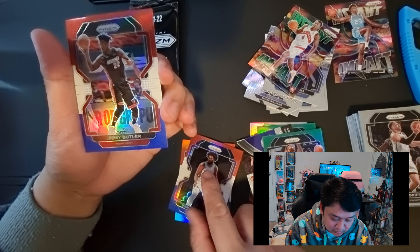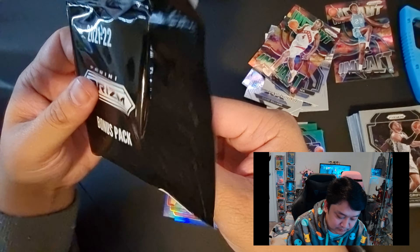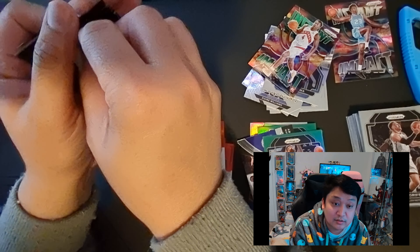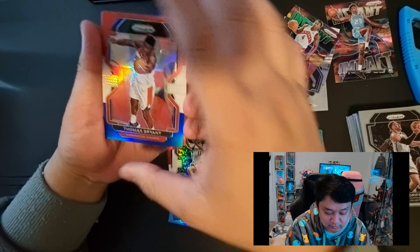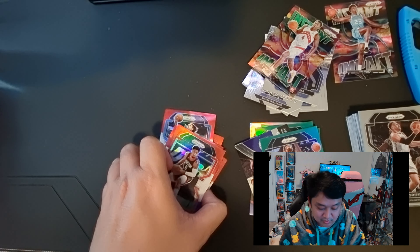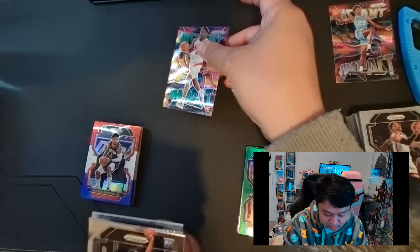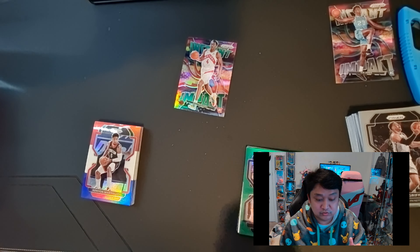We didn't pull anything great out of those cello packs, but not to worry - we still have three bonus packs. Let's see what we can get. First bonus pack: Drew Holiday, Marvin Bagley the Third, Jimmy Buckets. Bonus pack number two: Bryn Forbes, Miles Turner, Steve Nash. We haven't pulled a rookie out of the bonus packs yet. Last bonus pack: Thomas Bryant, OG Anunoby, and Kenyon Martin Jr.